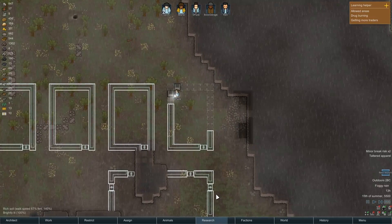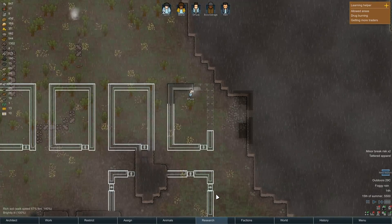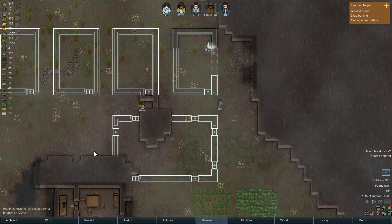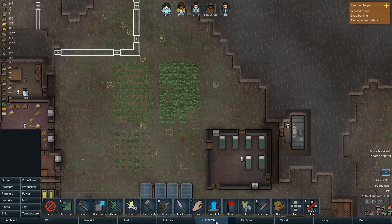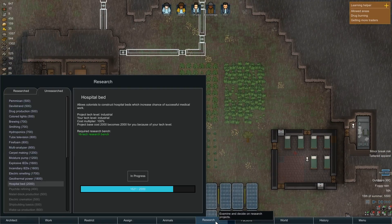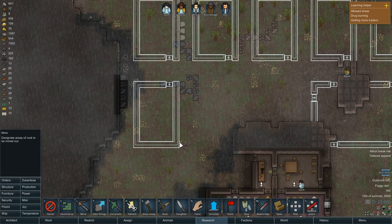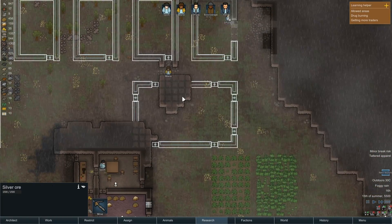There we go — starting to construct stuff. It's mining a little bit over there, getting that stuff out of the way. Mining that stuff right there. Think about it — do I want Mana doing anything? Because he could be researching hospital beds. Hospital beds are pretty important, but I guess we can hold off and have him just mine out the rest of this stuff to get it out of the way.